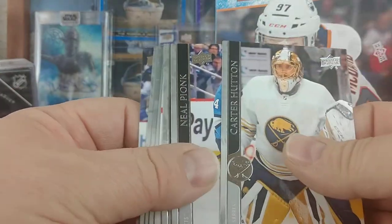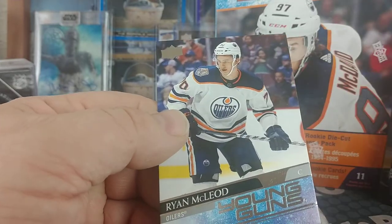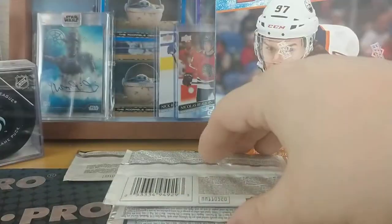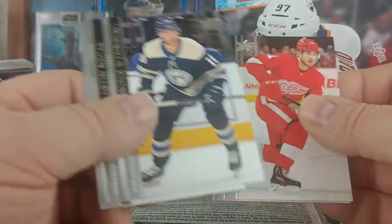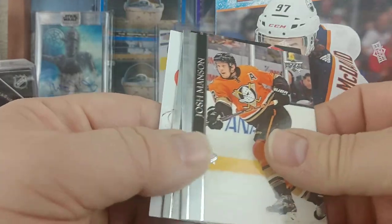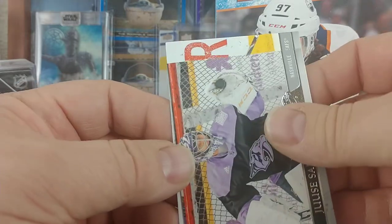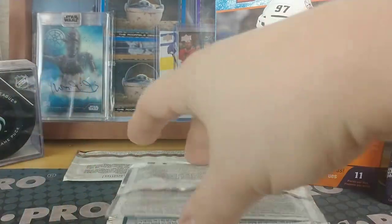Carter Hutton, Neil Pionk, Jordan Eberle, John Gibson, David Perron, Mark Scheifele, Evander Kane, and Ryan McLeod — Young Gun! So there's one. Will there be three? If there were three that'd be awesome, because that would definitely make me choose these over the blasters. Alexander Wennberg, Marcus Nikas, Jeff Petry, Josh Manson, Philip Zadina, Teuvo Teravainen, Saros — and it's just a regular base. John Tavares. So that was just a complete base pack.